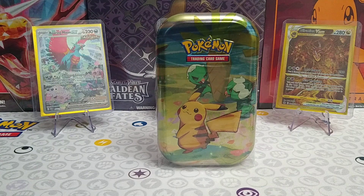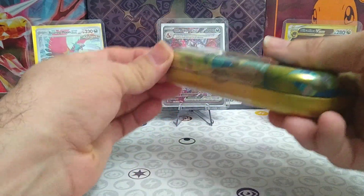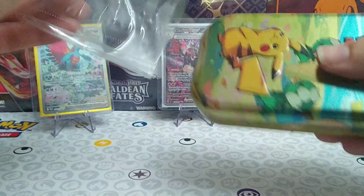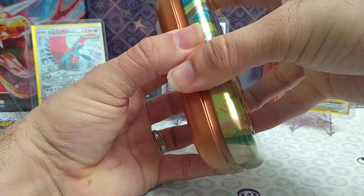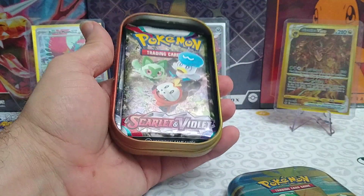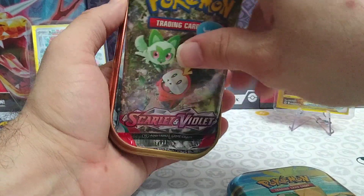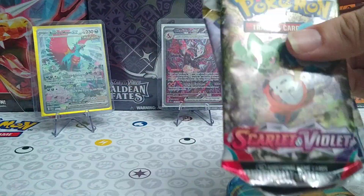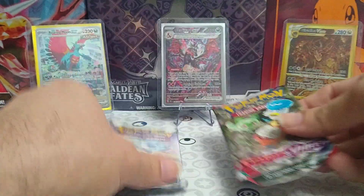Hey guys, welcome back to the channel. Today we are opening up a mini tin and hopefully getting something real good out of that Silver Tempest pack that we've got in here. We've also got Scarlet and Violet base set in here. And there's our Silver Tempest. Hopefully we get something good out of there today. Ultimate Art Lugia is still on the run from me, so let's hope I can find him today and catch up.